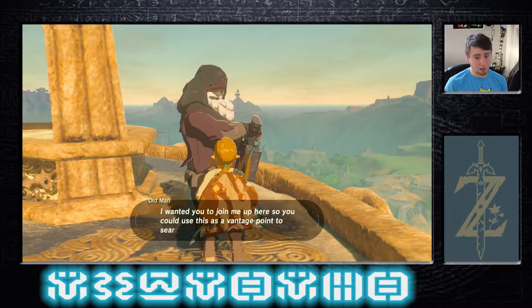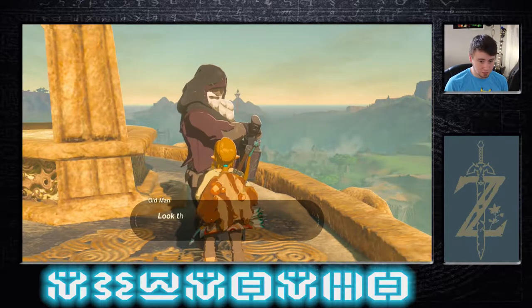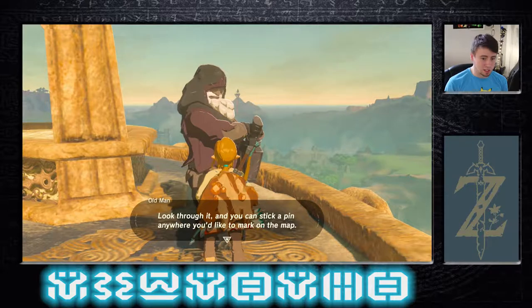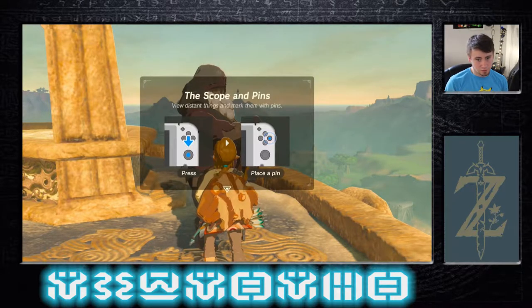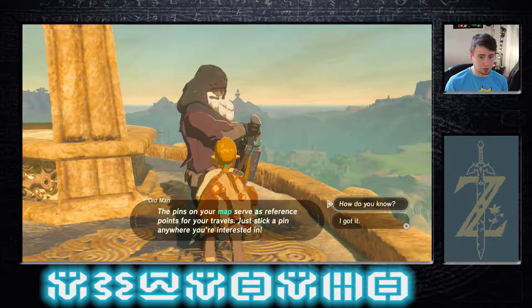'Now then. I wanted you to join me up here so you could use this as a vantage point to search for shrines. Did you know about the scope on your Sheikah Slate? Look through it and you can stick a pin anywhere you'd like to mark on the map. The pins on your map serve as reference points for your travels. Just pick a pin anywhere you're interested in.'